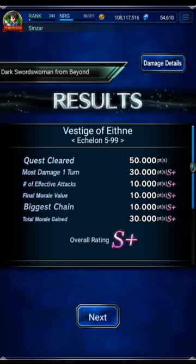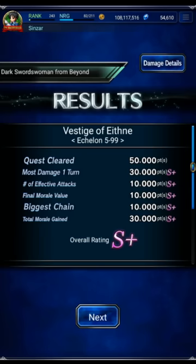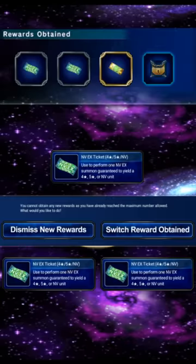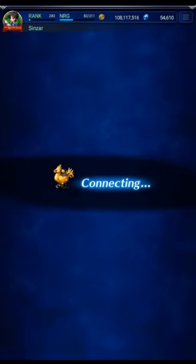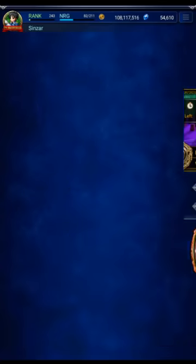Here's the damage breakdown: Rain's consistent damage is so good on this fight. Ricked 4.4, 2B 4.6 because we let her burst more often, Ibarra 3.5, Elena 1.7. Now that we know the turn chart I'm able to really optimize the clear.